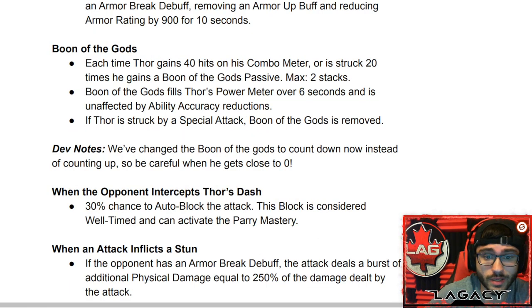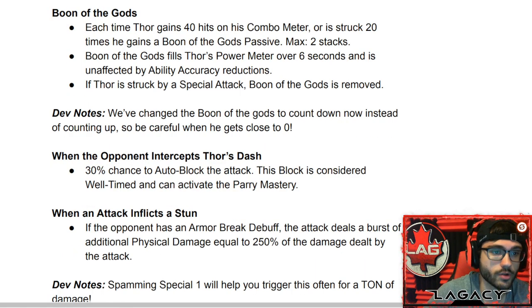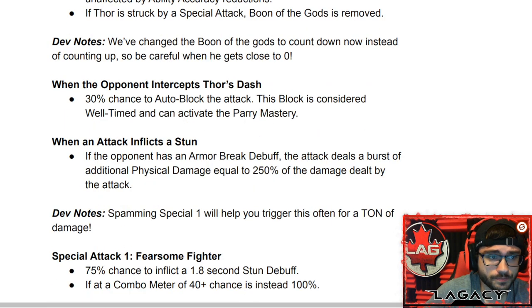Once you start stacking up a lot of those armor breaks, that's going to be a ton of armor mitigation and a lot of damage. Boon of the Gods: each time Thor gains 40 hits on his combo meter or is struck 20 times, he gains Boon of the Gods passive, max two stacks. It fills Thor's power meter over six seconds and is unaffected by ability accuracy reductions. Dev note: Boon of the Gods now counts down instead of counting up, so be careful when it gets close to zero.